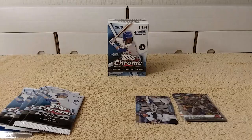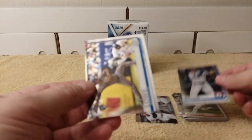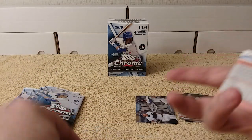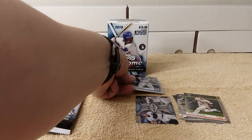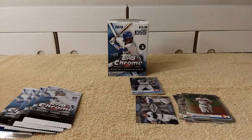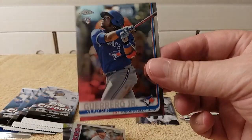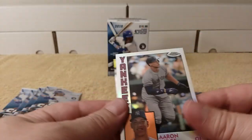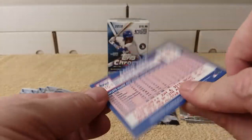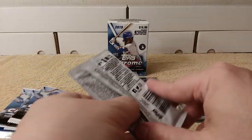This should be a shorter video since it's only a blaster box. Joey Gallo — that's a refractor. Brandon Lowe and Francisco Lindor as well. I think there's pretty much a refractor in every pack. Also pulled Blake Treinen, Vladdy Jr. — there he is, rookie card, nice, I think that's the first Chrome one I've pulled of him. Aaron Judge 1984 replica, and Brad Keller rookie card rounds out that pack.